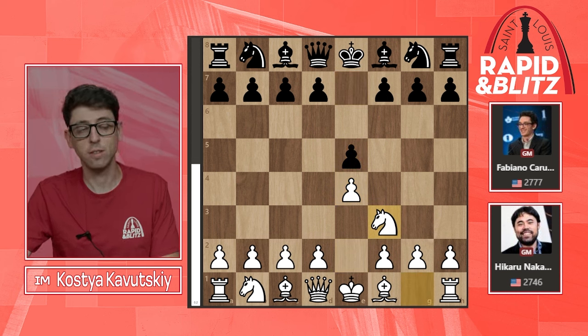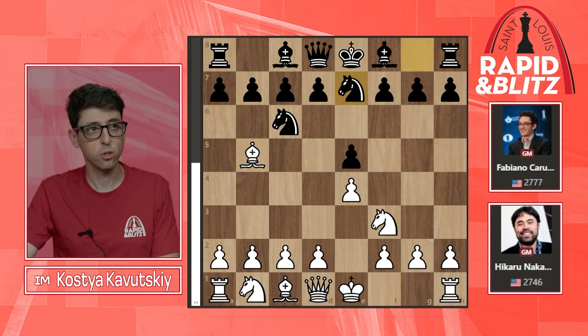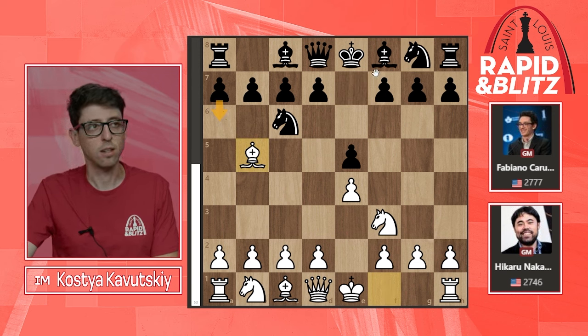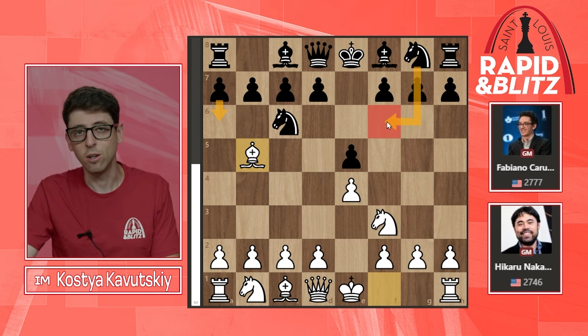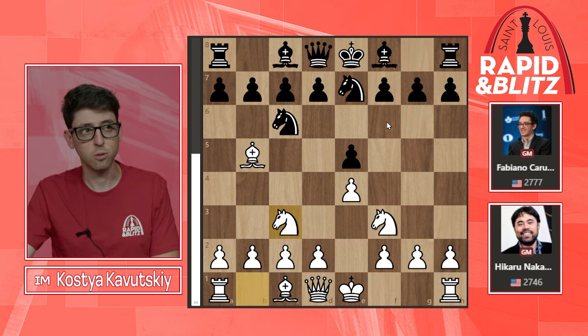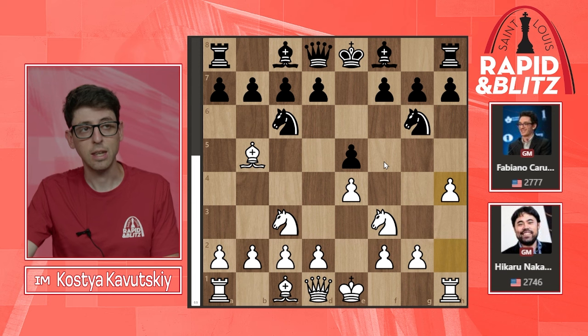It starts off as a Ruy Lopez, and Fabi plays Nge7 — this is already quite rare, known as the Cosio Defense. A6 is of course the most popular move; Nf6 to the Berlin is also super popular these days, but Nge7 is definitely less explored, although known at the top levels. Nc3 is played by Hikaru, then Ng6.